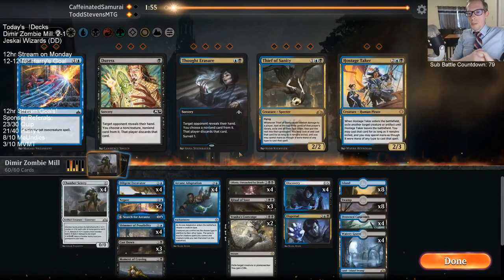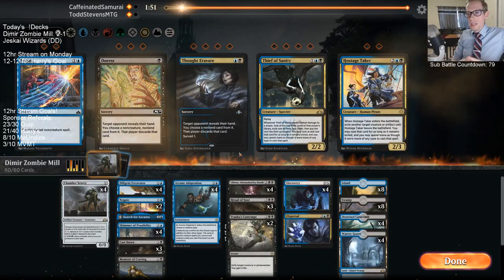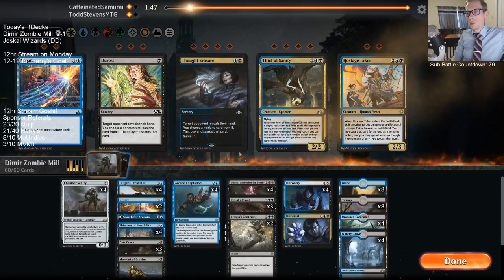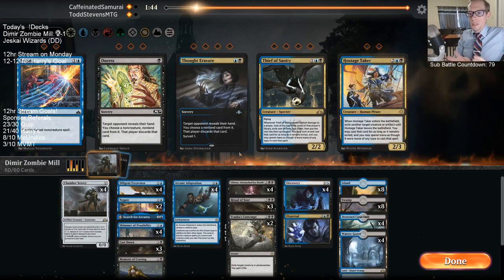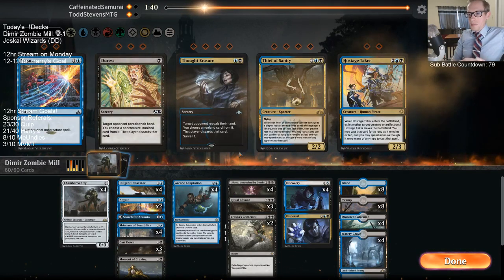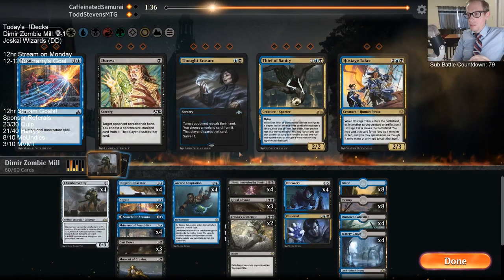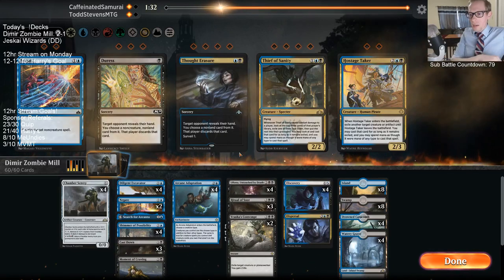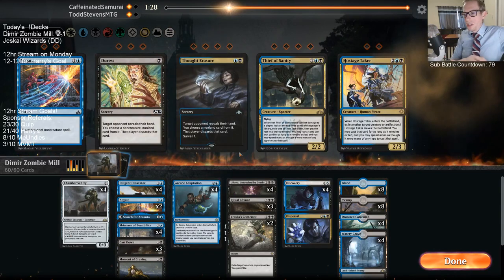We do need Liliana's, but milling two cards from the top of our library mathematically is not any different from milling two cards from the middle or anywhere. It's no different mathematically — there's no difference of chance based on where in the library you mill. Actually milling ourselves too was just really unfortunate that Liliana happened to be on top.